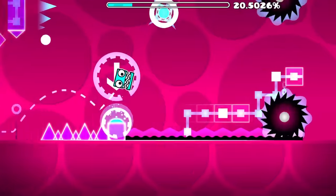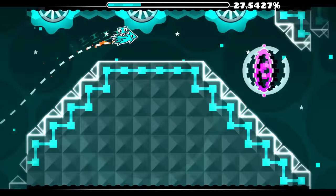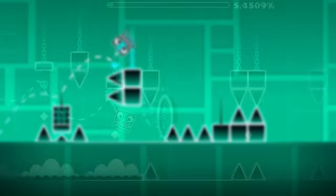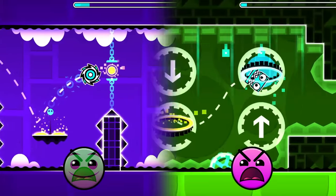Before 1.9, this was an even more outrageous comparison, as the ratings of earlier levels used to spike up in difficulty much quicker, with the first Insane level being Can't Let Go instead of X-Step, which it is today. But even with the rating revamp, comparing X-Step to Electrodynamics still seems a bit odd — both are Insane levels, yet one is clearly much easier than the other.